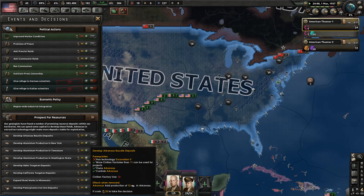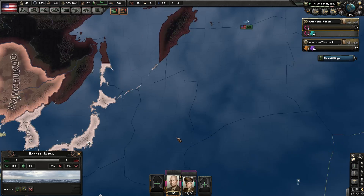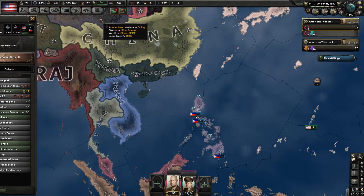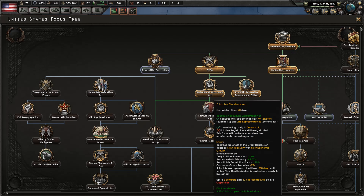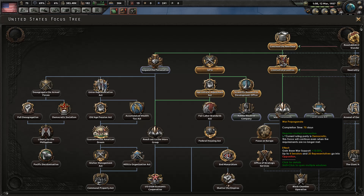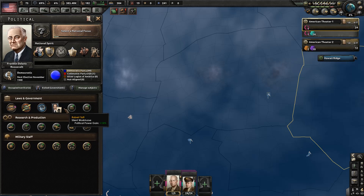I'm looking at decisions — foreign influence for more stability and democracy for the Philippines, I don't think I really care about that. Maybe if they could build a decent army. Limited intervention is done, but we're still not able to take the next focus — it's going to take 230 days and it's only been 70. That's two more focuses to do. War propaganda gives base war support plus 10% but sends up to four senators and 20 representatives into opposition.